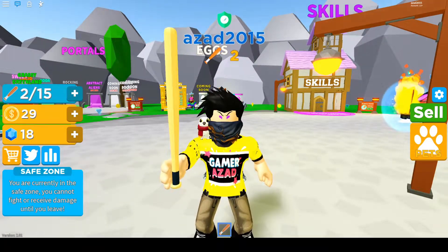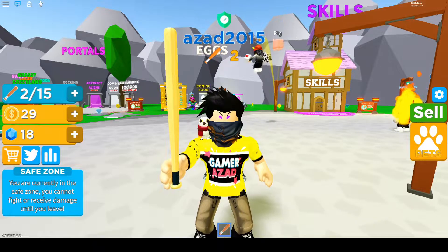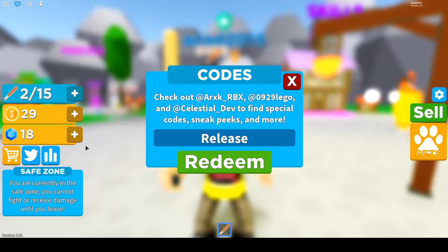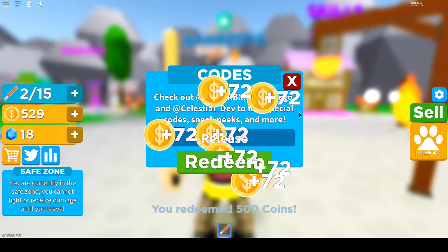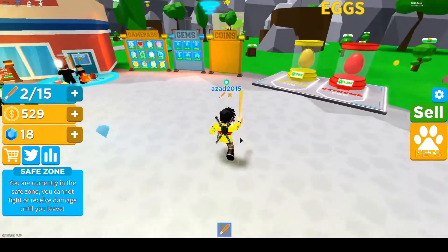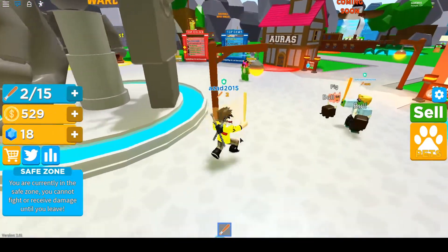Let's not waste our time and I'll show you guys all the codes. The first code for this video is 'release' and this is going to give you some coins — I don't know the exact amount. Let's try to redeem it — we got 529 coins. Now let's buy one pet and multiply our coins.